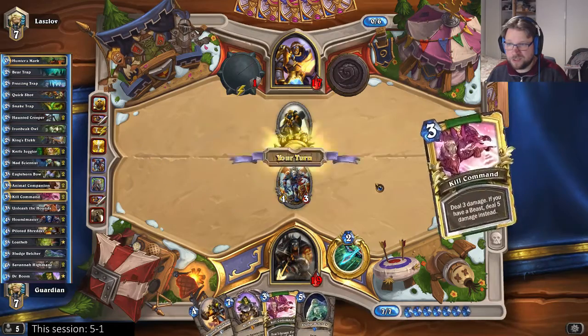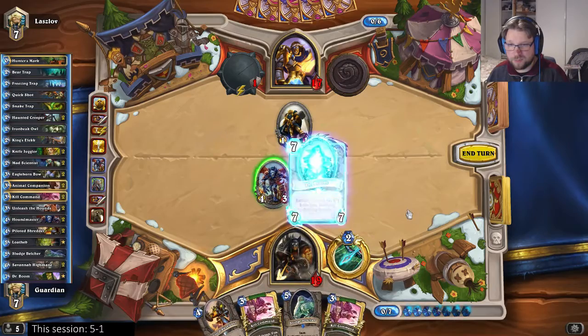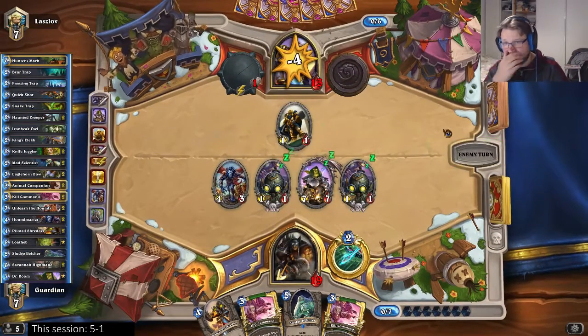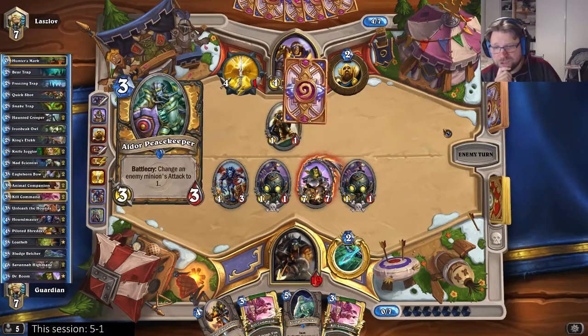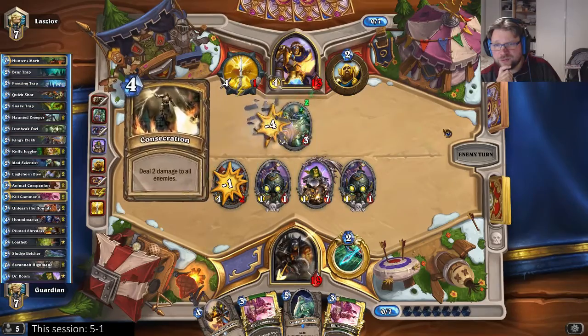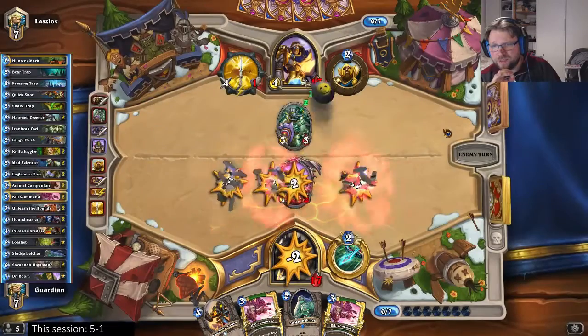Let's get the guy out, that's fine. I'll play boom and attack face. He should have some aldors or keepers of uldaman, maybe even blessing of kings, but that's fine as well. Another consecration — that was a bit of a surprise.